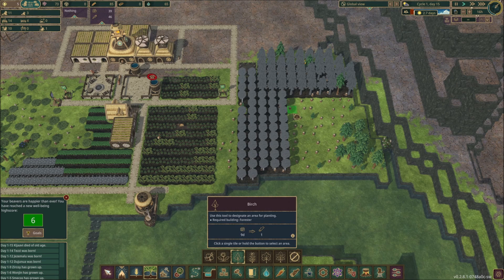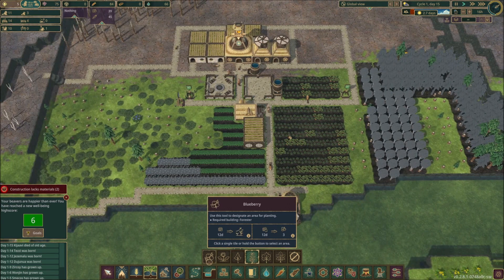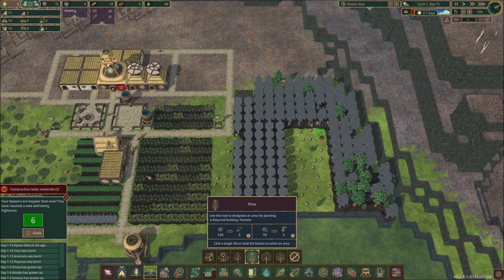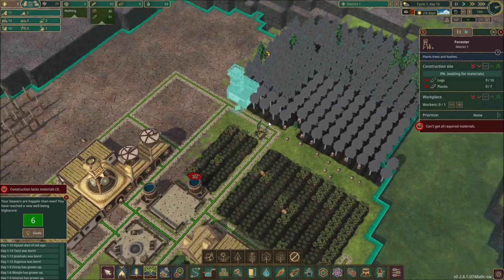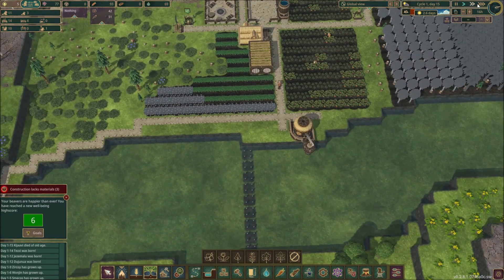This is kind of my area where I'm going to quick-grow some stuff and use it for building. This takes nine days and gives us one log, or we can wait a little bit longer and get two, which is pretty cool. We can also transplant berries — instead of having all these scattered berries we can make a good chunk. I'll do a little more pine and then one last row of birch, since birch is our fastest growing tree.